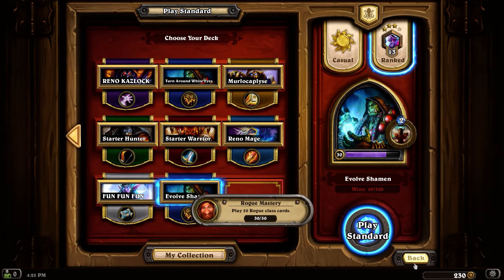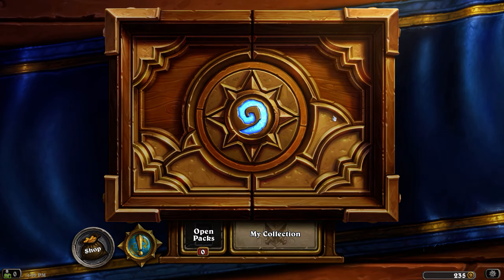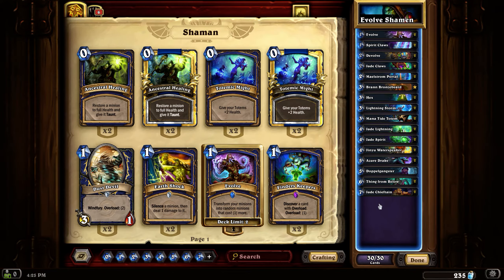How have I managed to play Rogue class cards? Oh, it's Maelstrom Portal, isn't it - yeah. Well guys, that is the Evolve Shaman. After a shaky mid-game, we finally managed to get it to work, and it was glorious. So thank you if you hung around to see that game. If you didn't, well, you're an idiot because you missed the best game. Thank you so much for watching and I'll catch you next time.